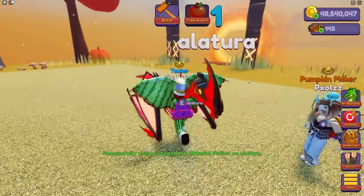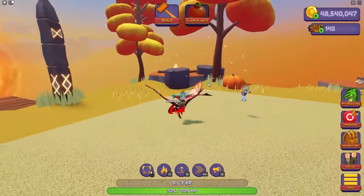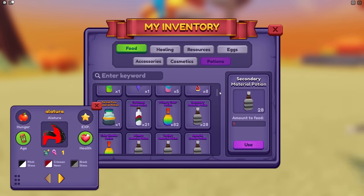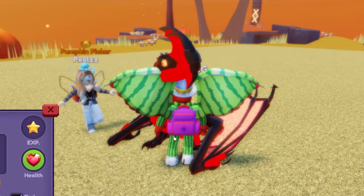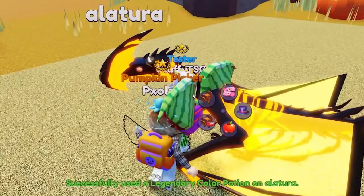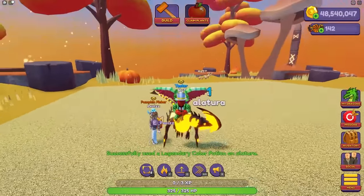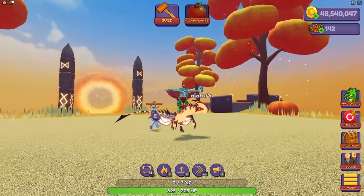It's now kind of red-ish, which is really cool, but it's not finished yet. We need a legendary color potion, and we're gonna use it on the secondary. Click secondary — and now it is legendary. Oh, this suits it so well. I like this a lot. This is a cool-looking Alatura.